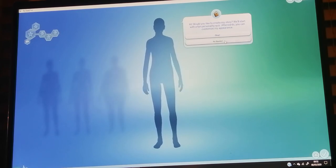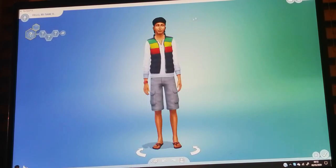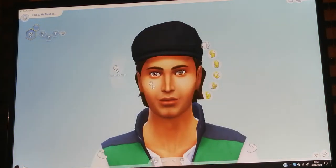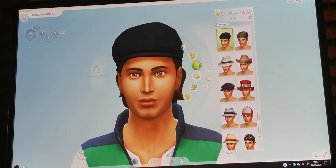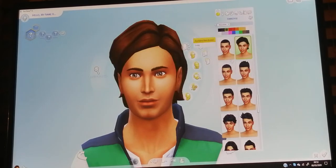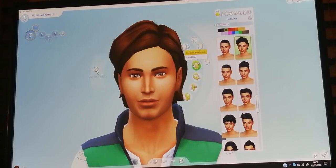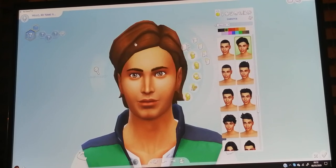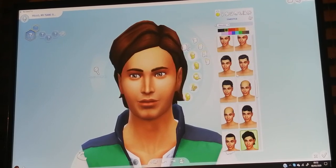So I'm going to skip the tutorial and start off with hair. I'm going to start off with his hat and take off the hat because James Charles never wears hats. Just to tell you guys, I have got the Pets pack and I've also got City Living and Get Famous. I'm hoping to get different packs more in the month but let's see what I can do with these packs.